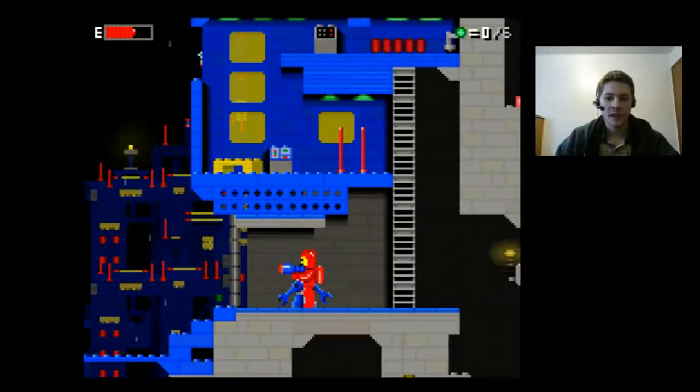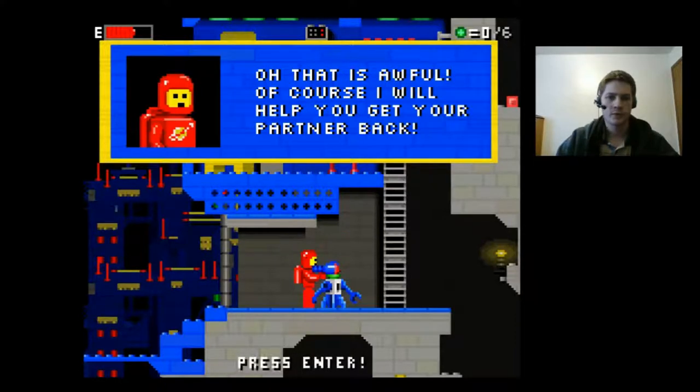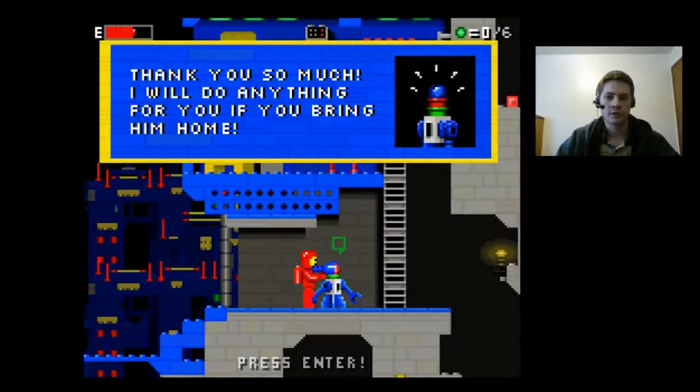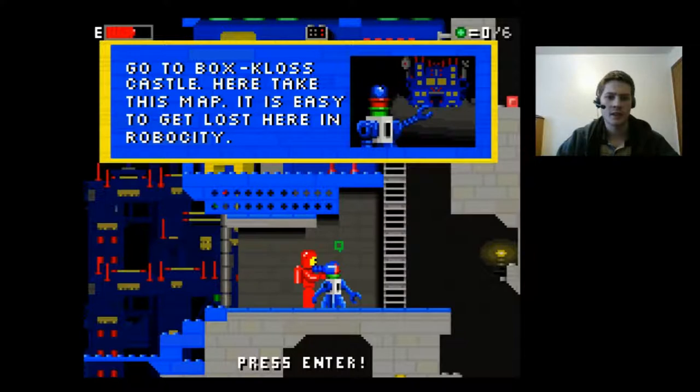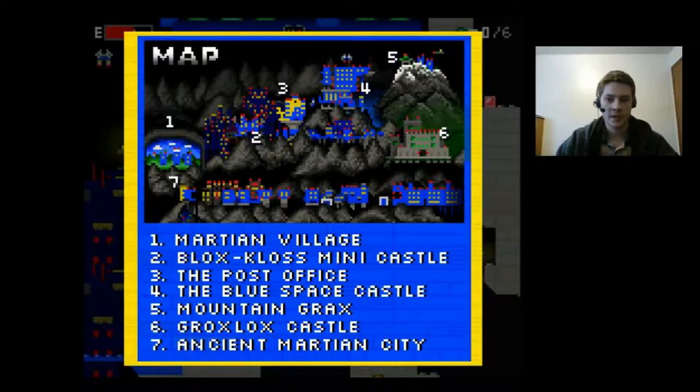So this little robot guy next to me is a good guy. I can talk to him — he has a problem — there's a little mini-game in here. So I was just getting into the map here, and as you can see, there's quite a bit of world to explore.